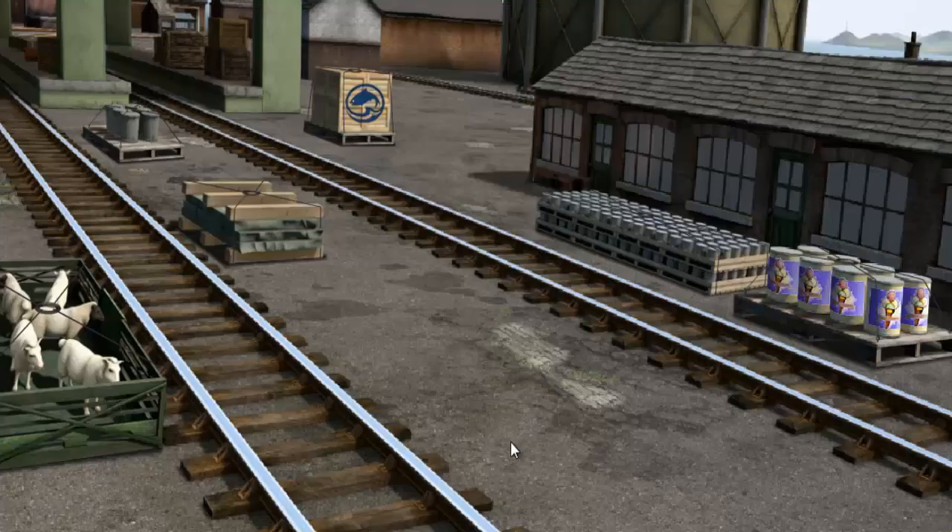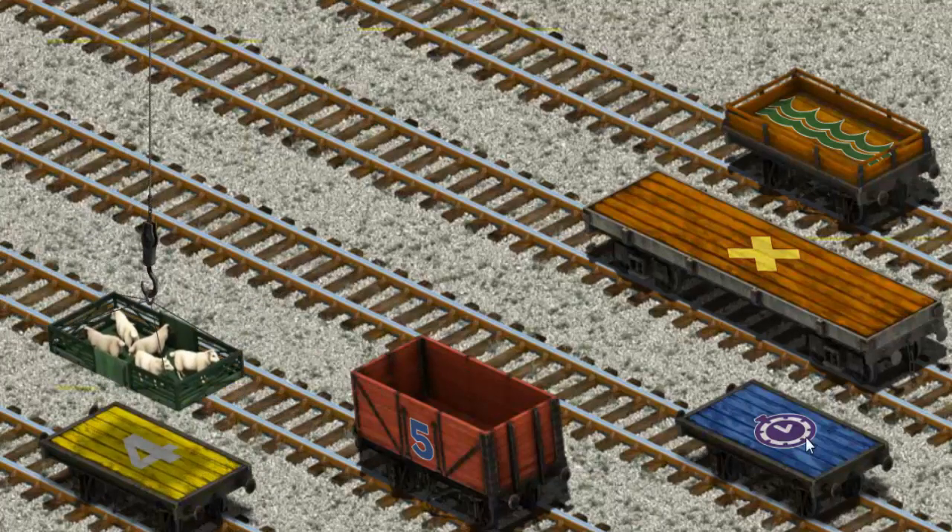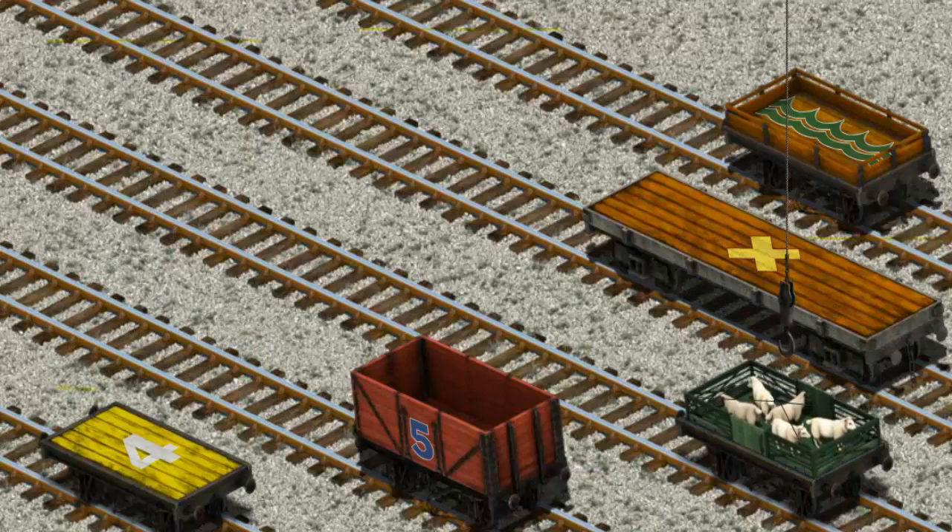It's a busy day at Brendam Docks. Thomas and his friends have many deliveries to make. Den must deliver the sheep to Farmer McCall's farm. Show Cranky the sheep. That's it! Let's lift and load. Now the cargo must be loaded. Help Cranky find the blue pallet. You found it!